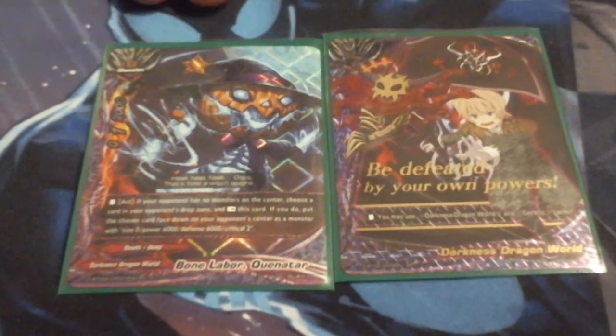We even got a new buddy. This time it is Bone Labor Quinitar. Fuller would like to point out that this is really Jack the Ripper from some shounen anime — Soul King, something like that — the one where they use souls and make them into weapons. Shaman King, that's what it was. So this is apparently Jack the Ripper from Shaman King.